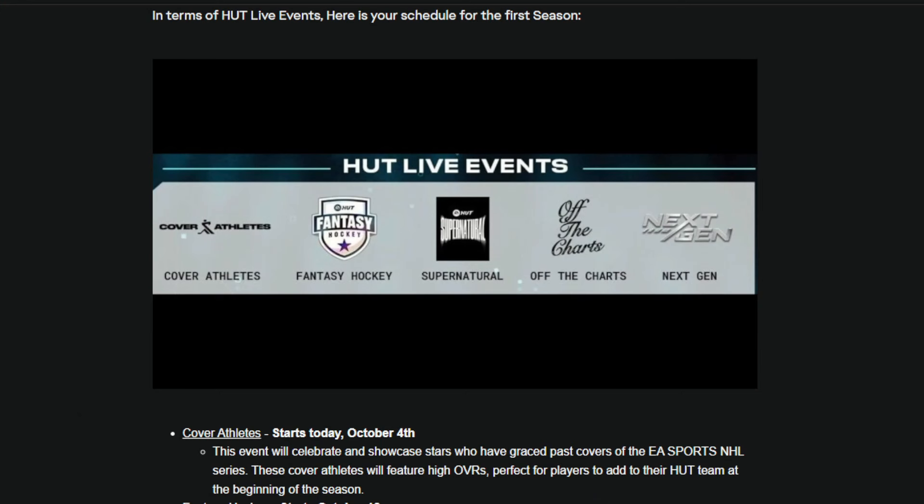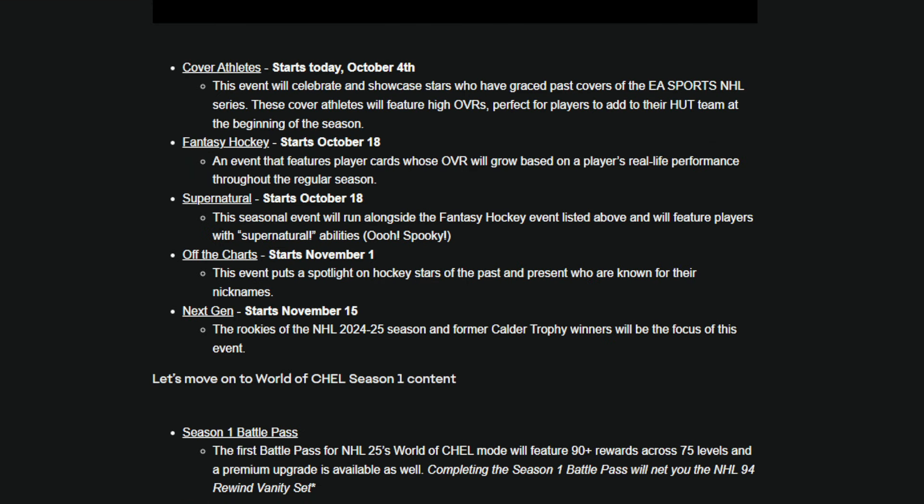The event after Fantasy Hockey and Supernatural looks like the Off the Charts event. Starting on November 1st, the event puts a spotlight on hockey stars of the past and present who are known for their nicknames. Wayne Gretzky is known as the Great One, Patrick Kane is Showtime, Igor Larionov was the Professor — a lot of different things they could do with this event.